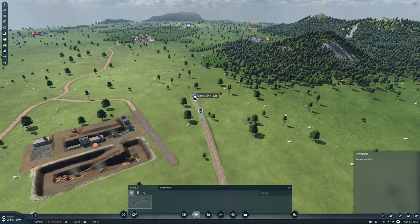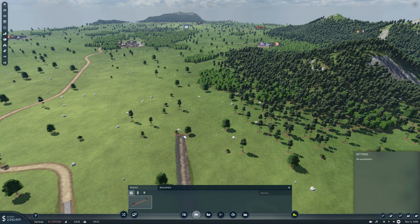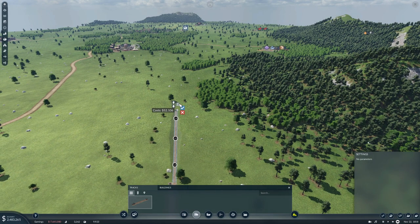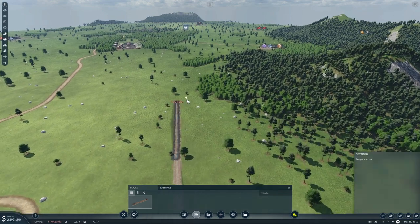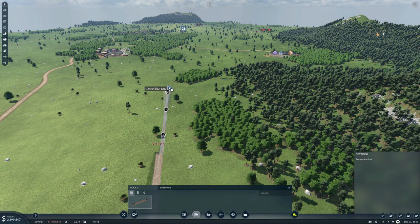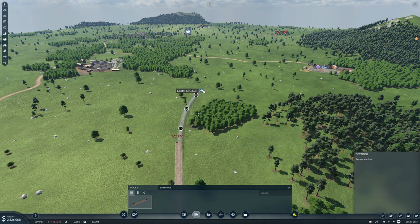That is not good — 40,000 elevation. This is gonna be expensive. Let's come up gradually — I'd rather have it be a long gradual climb rather than 40,000 all at once. That's much better. Okay, and then we'll come over this way a bit.